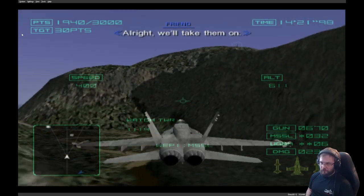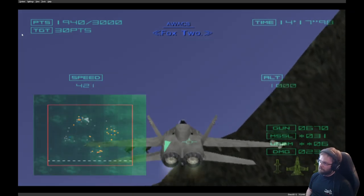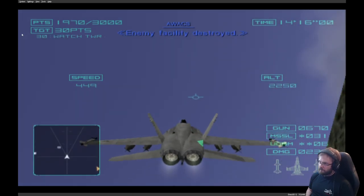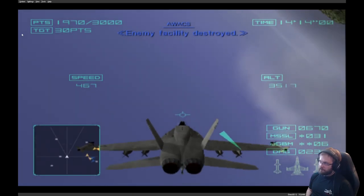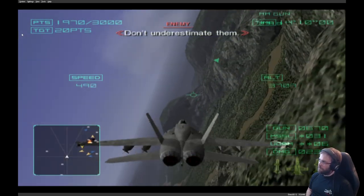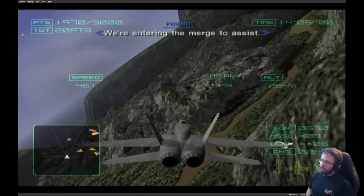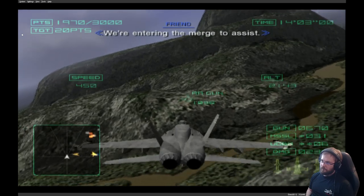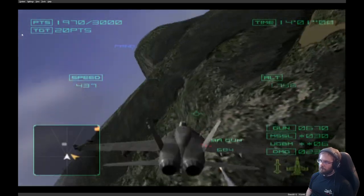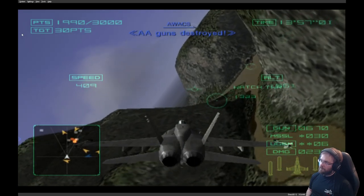Alright, we'll take them on. Box 2. Enemy facility destroyed. Torpedo — run to the rest of the unit, 12 o'clock. We're entering the merge to assist — you're in too deep. Squeeze off the exhaust. AA guns destroyed.